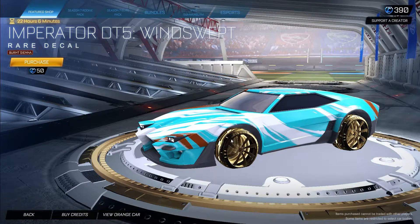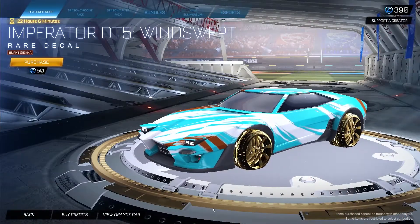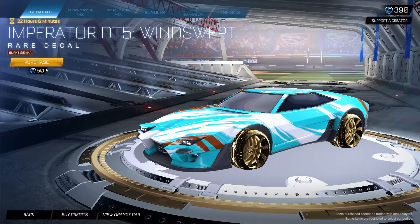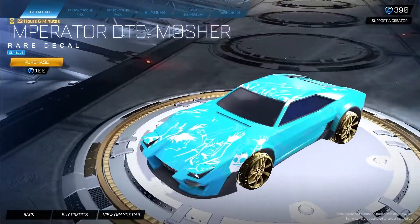We also have the Windswept decal for the Imperiator DT5, painted Burnt Sienna, for 50 credits. A couple of cars have this decal and I think it's a pretty clean one. Burnt Sienna — maybe not so much — but it depends on your favorite color. You can pick it up right now for 50 credits.